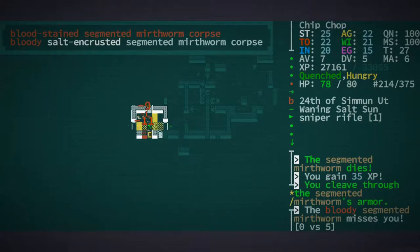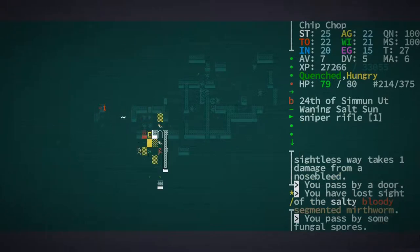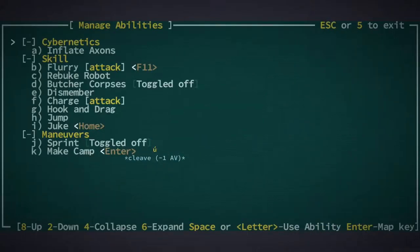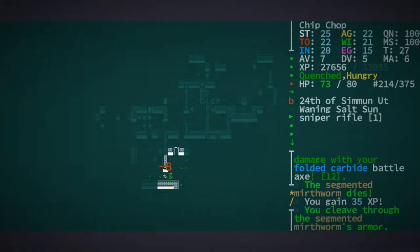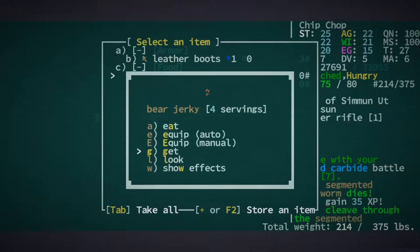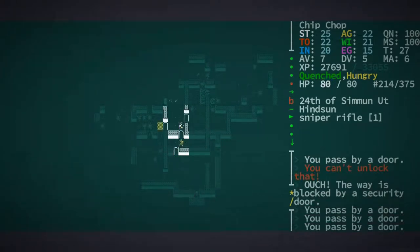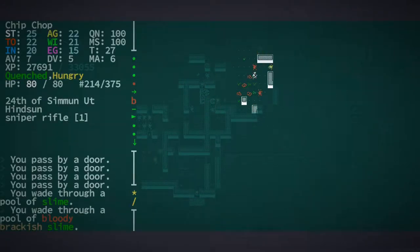Yeah, this seems like it respawned the whole level in. That's weird — I hope I didn't do that for the whole Grit Gate. Did I decapitate that robot? No. It seems super bizarre that it's making me essentially have to fight through here again. I suppose I could just teleport my way out of here, but I kind of want to be in the ruins that are above here — they actually are like good ruins.